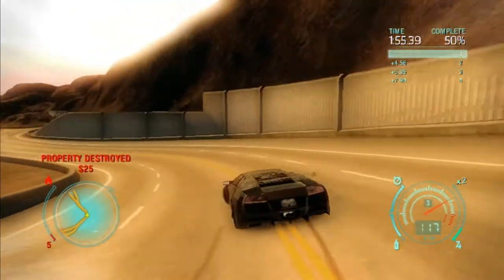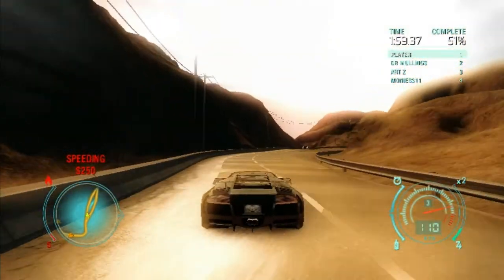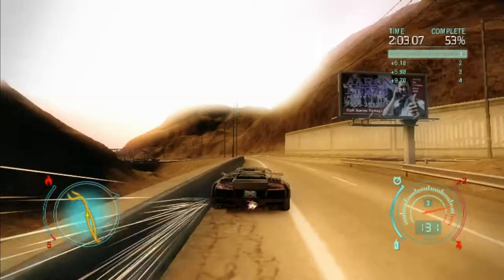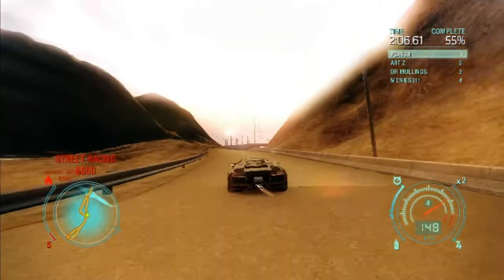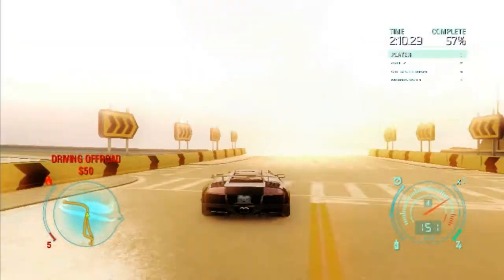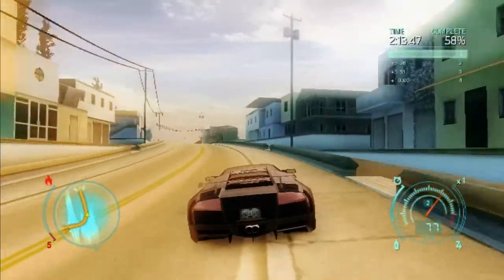50% of the race has been completed and they are not close to me now — they are too far. 560 clean section. Now I have to take a wrong way. Driving off road cost 50. And it was a glitch. I hate glitches.